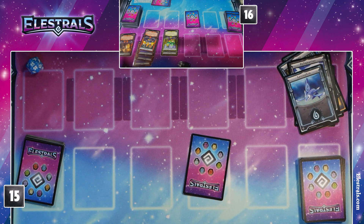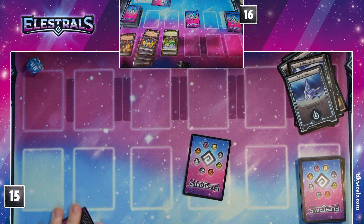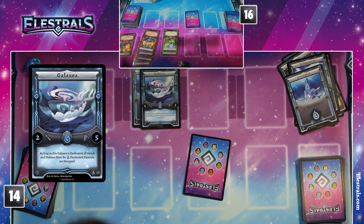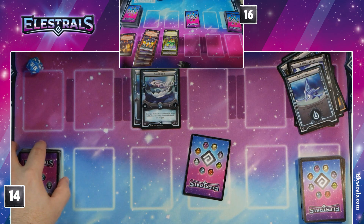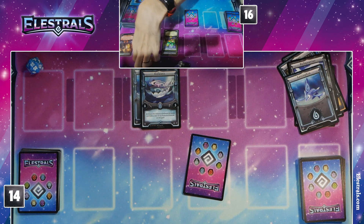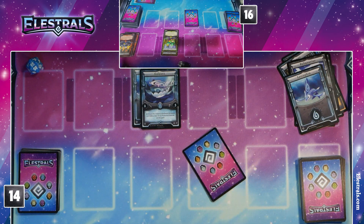I'll draw. I'm going to use a Water Spirit to enchant my Galaxy. This is the first time we've revealed Galaxy. As long as Galaxy is enchanted, all attack and defense stats for Water Elestrals are swapped. So every Water Elestral on the field now has its attack and defense swapped — so I have five attack now. I'm going to attack my Galaxy into your four attack Kindleo. I did not expect that to go through. That is my turn.